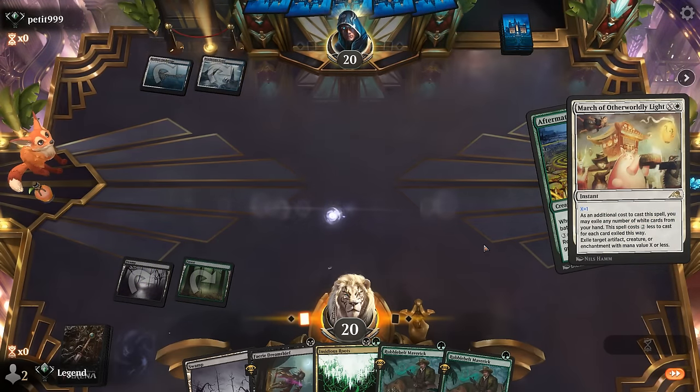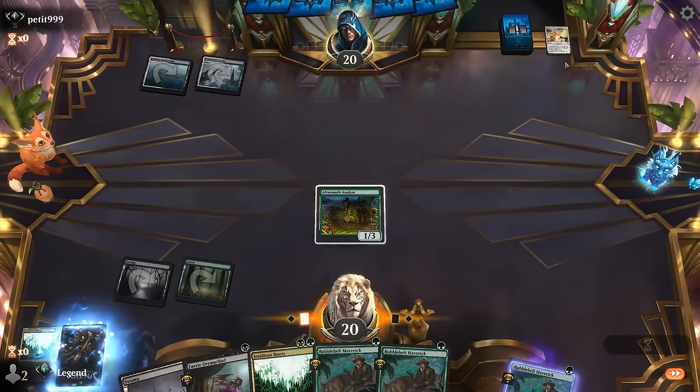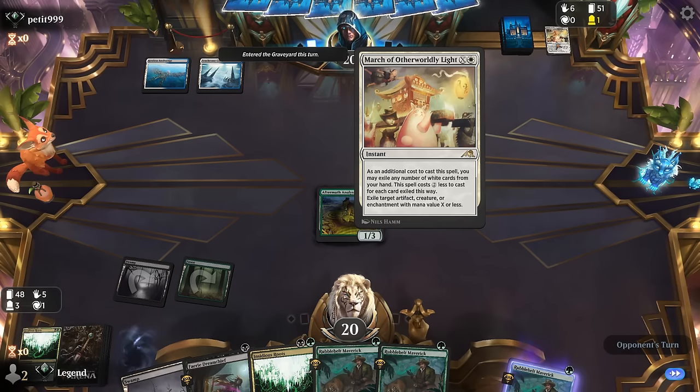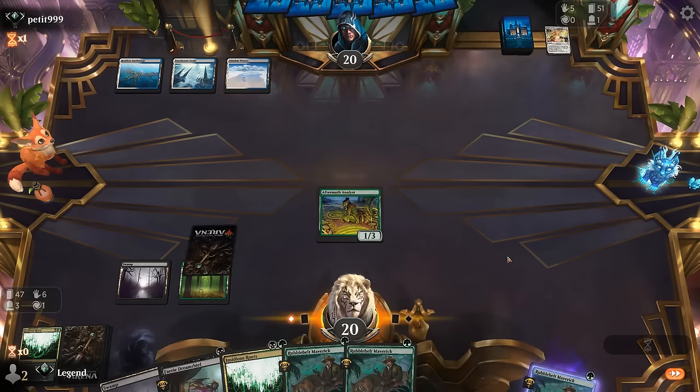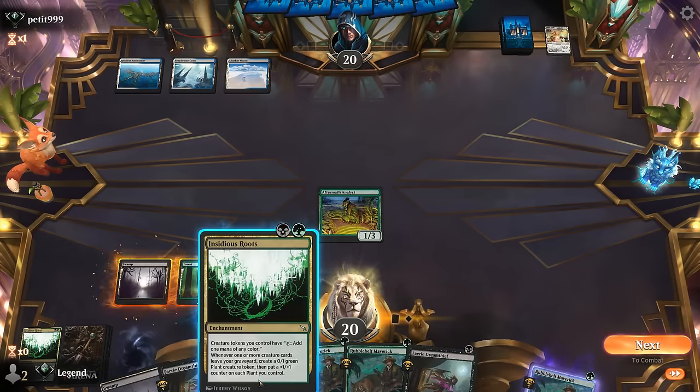Opponent is going to march our one-drop. That's fine — they could have also marched our enchantments, so don't feel too bad about it. But it does mean our opponent is more likely to be on blue-white control, which is going to be a tough matchup with the combination of sweepers and enchantment removal.